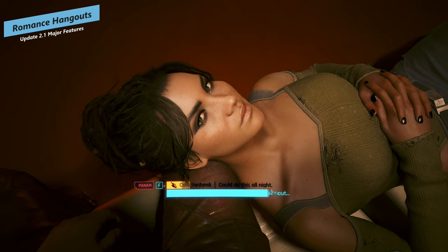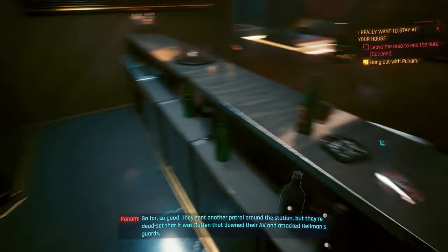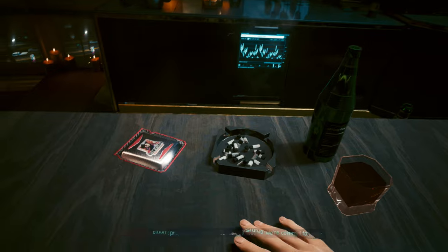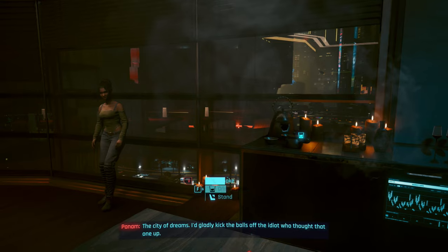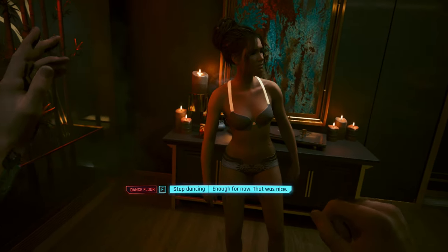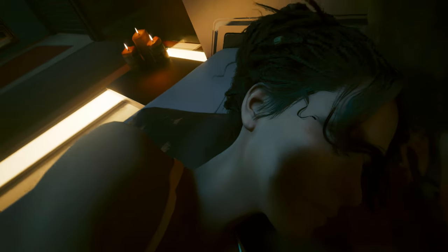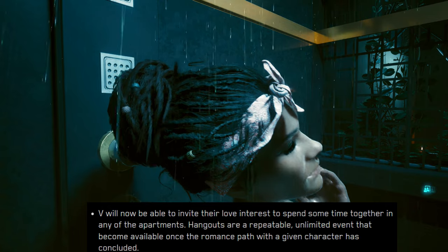One of the biggest immersion changes is that you can now hang out with your romantic partner. Before, after you completed their romantic quest you'd get the occasional text and that was it. Now if you boot up a save with Update 2.0, you'll have a message from your romantic partner asking if you want to hang out. You can invite them to any apartment you own, and there are a ton of different interactions — you'll see them sitting on the couch or doing some activity, and they'll follow you around and interact with objects.